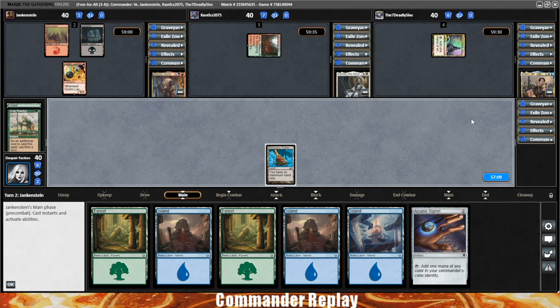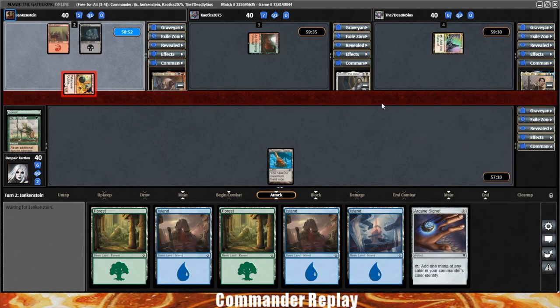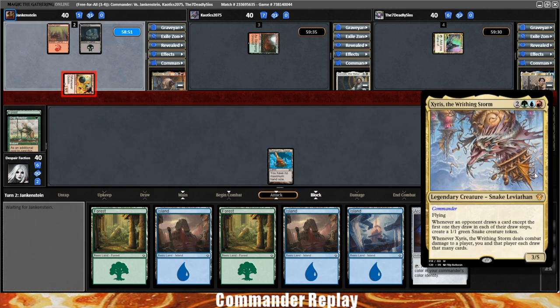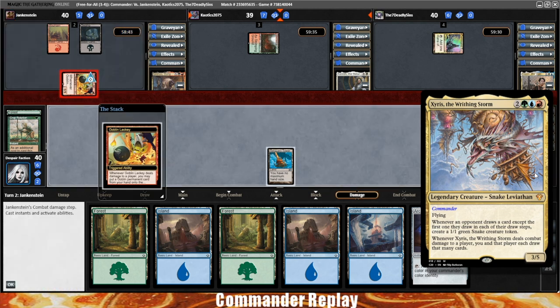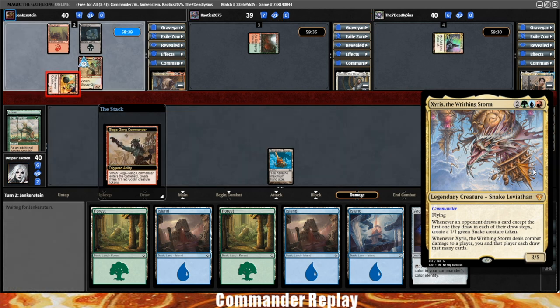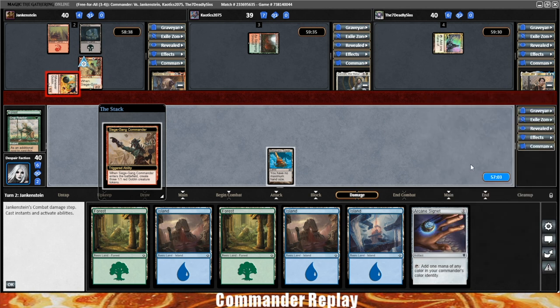We're playing Xeris the Writhing Storm, as the opponent goes on the attack into the Kenrith with the Goblin Lackey. Xeris is five mana for a 3/5 with flying. Whenever an opponent draws a card except for the first one they draw during their draw step, create a 1/1 green snake creature token. Whenever Xeris deals combat damage to a player, you and that player each draw that many cards. So you hit someone, you both draw a lot of cards, and then you make a bunch of snakes.